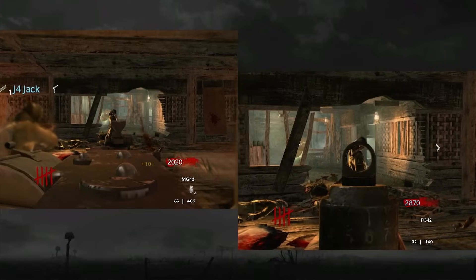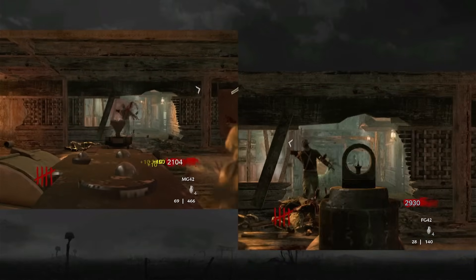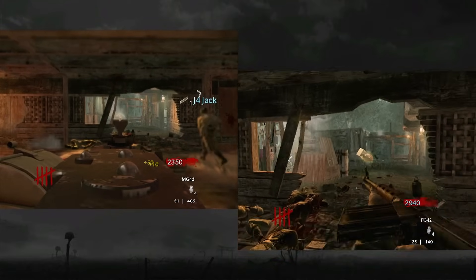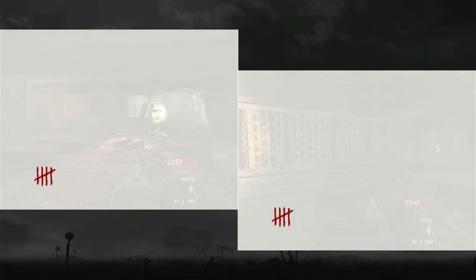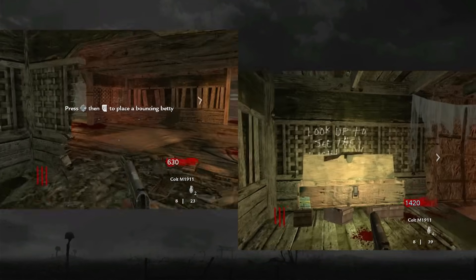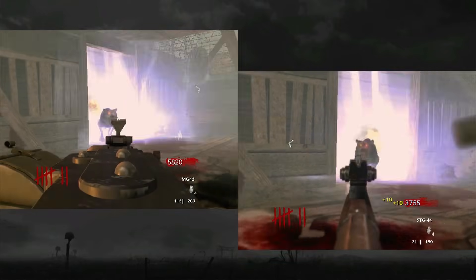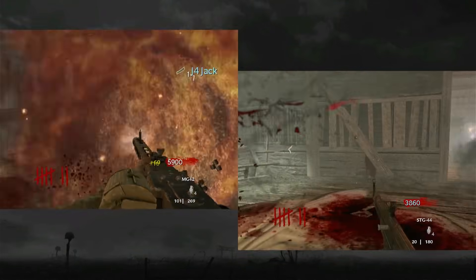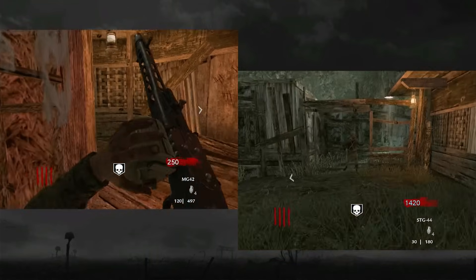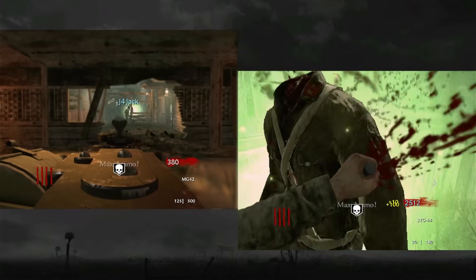There's a fair bit of randomness involved with Zombies with the weapon and perk spawns and which power-ups drop, but our plan was to hold out under the stairs in this room. As long as we didn't open the comms room door next to us, we only had to worry about zombies coming from the front. We also bought the Bettys from the wall to help deal with the dog waves. Only 10 minutes into our first run I managed to pick up a well-timed Instakill and stab my way to the 10 consecutive knife kills achievement.